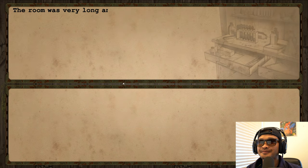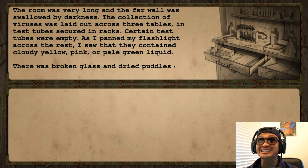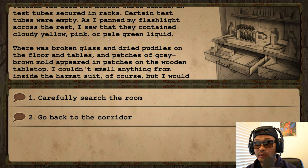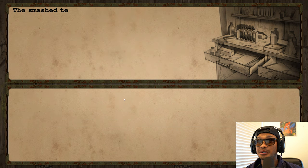Let's put on the hazmat suit. The room was very long and the far wall was swallowed by darkness. The collection of viruses was laid out across three tables in test tubes secured in racks. Some test tubes were empty; others contained cloudy yellow, pink, or pale green liquid. There was broken glass and dried puddles on the floor, and patches of gray-brown mold on the wooden tabletops. I couldn't smell anything from inside the hazmat suit, but I'd bet the place had a fair stench about it.